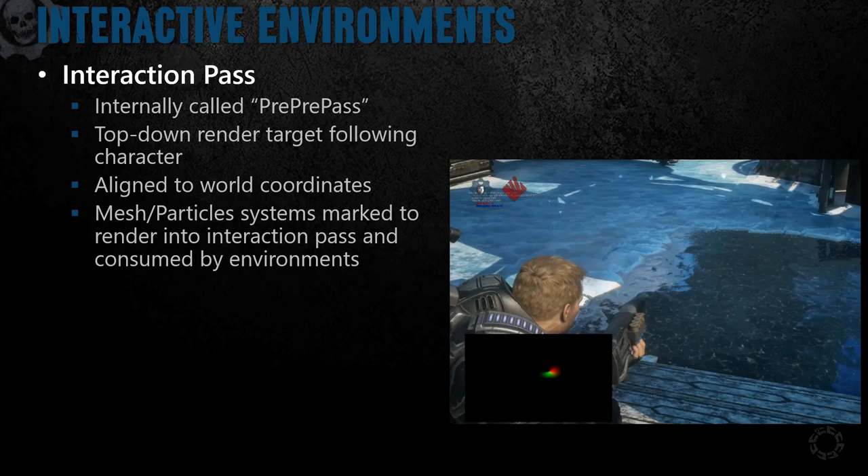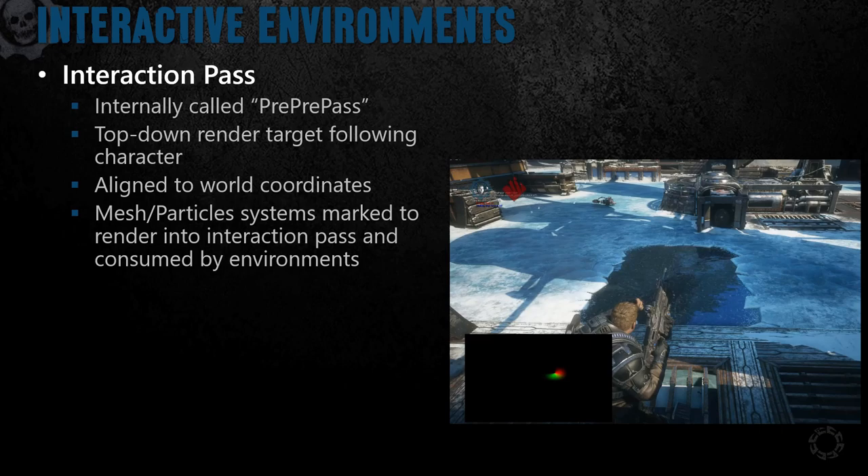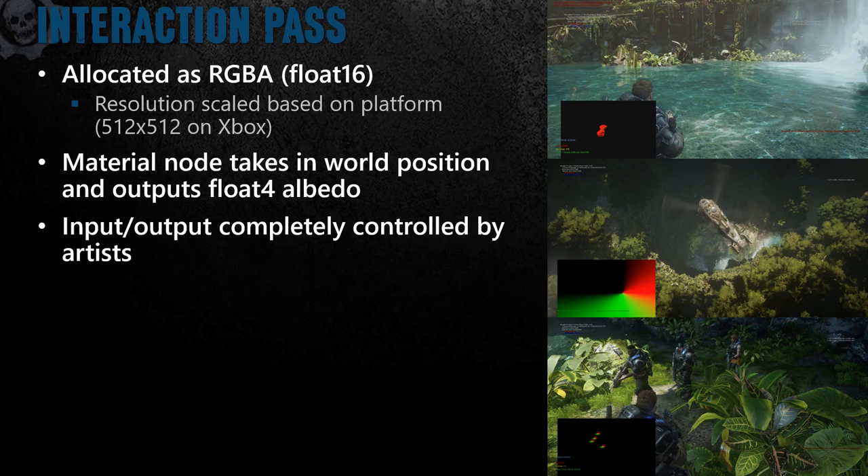In the video, you can see a debug visualization of the Interaction Pass texture on the bottom left, where it's being used to create water ripples. The Interaction Pass uses a full four-channel FP16 render target. From the engine perspective, we just take the albedo of anything marked to go in the Interaction Pass and slam it straight into the render target without any lighting or modification to the albedo. The Interaction Pass contents can be read back using a material node that takes in a world position and outputs the albedo at that location. This combination gave tech artists full control of both the inputs to the Interaction Pass and how to use that information in the material graph.